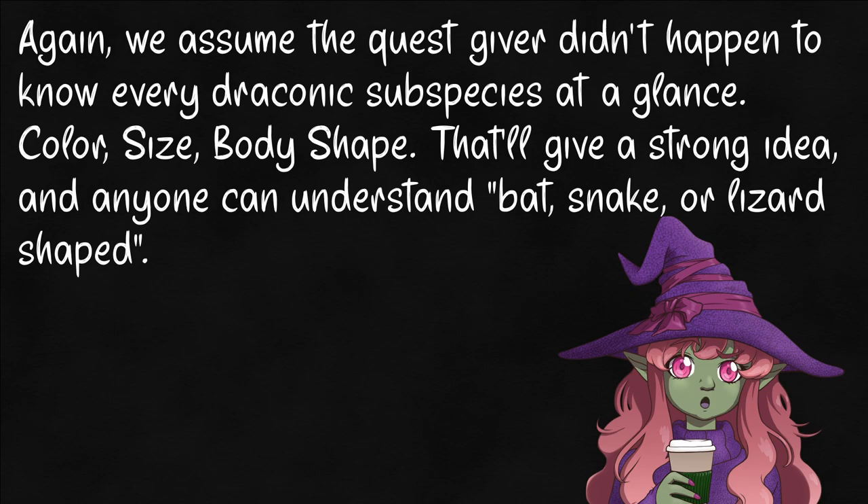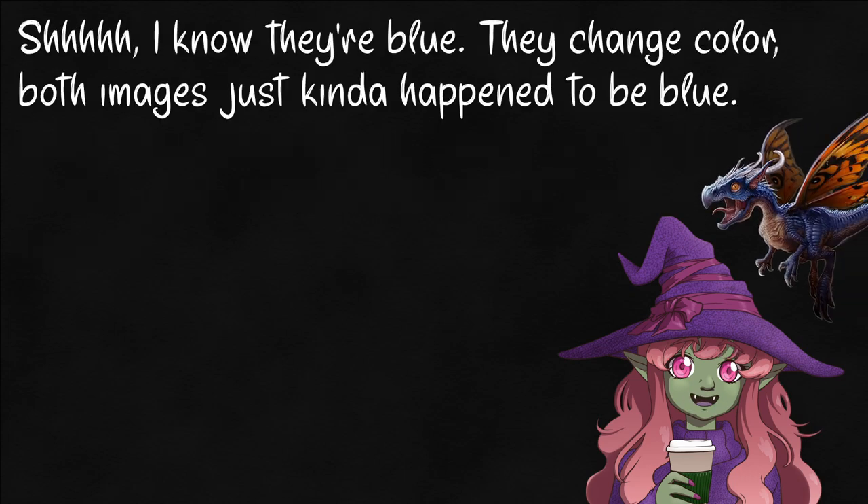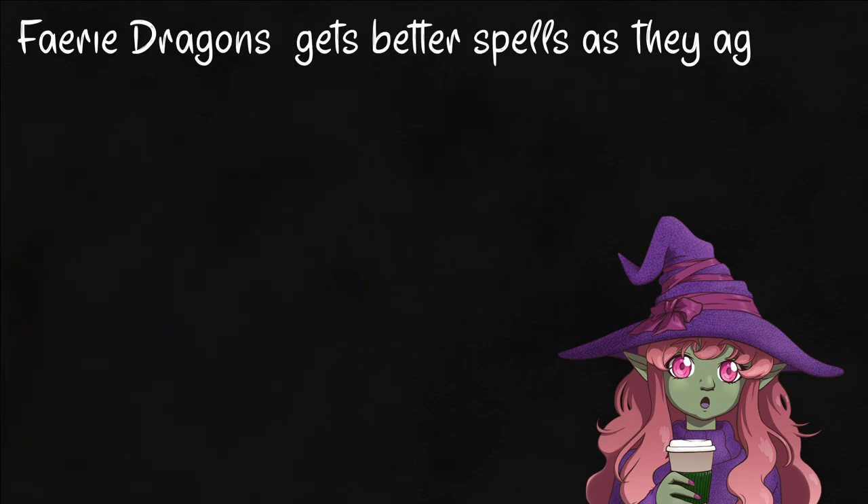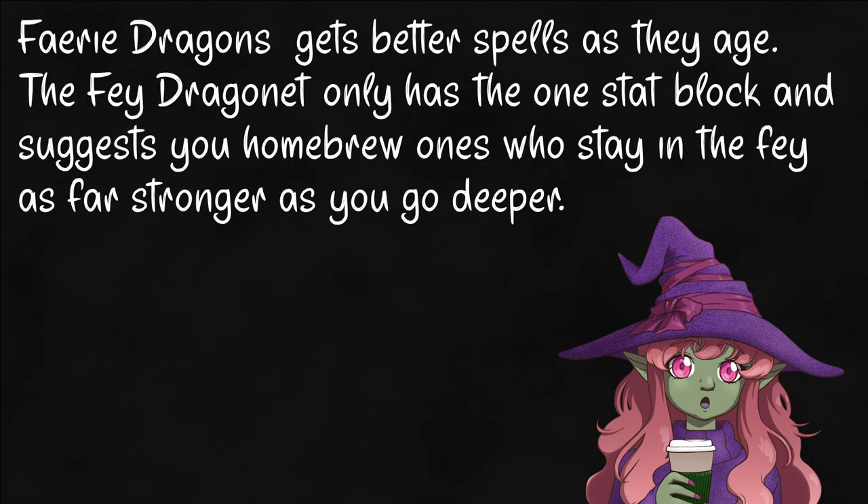Remember, most people aren't going to know that your average hatchling is the size of a halfling, often bigger, so if we're talking really little, it's probably not actually a baby. Depending on the age and location, the fey dragonette or fairy dragon can be any color. They're a cat-sized dragonkin from the world of fey, playing in areas where the line between here and there is weak.